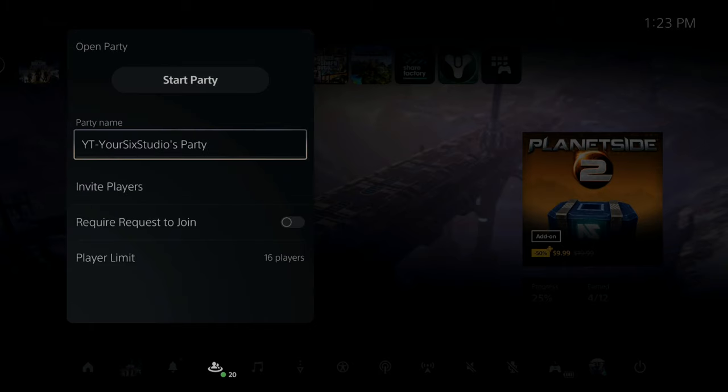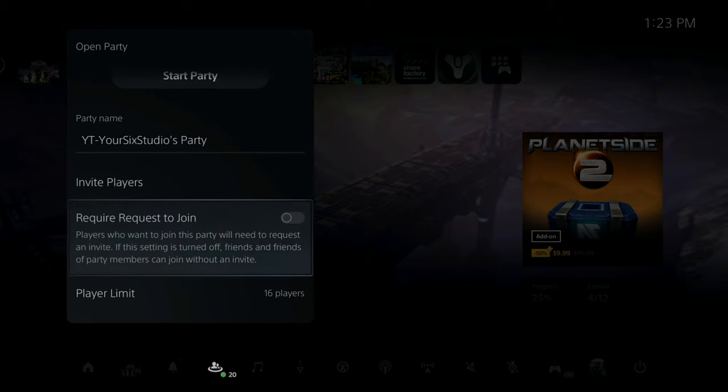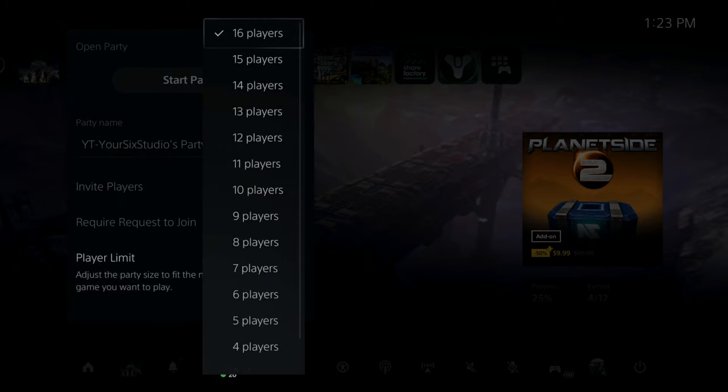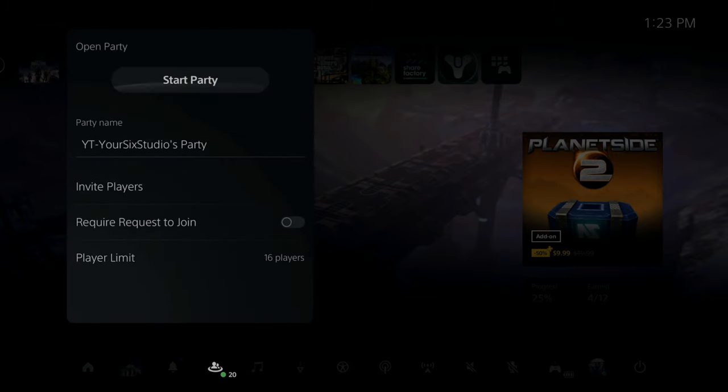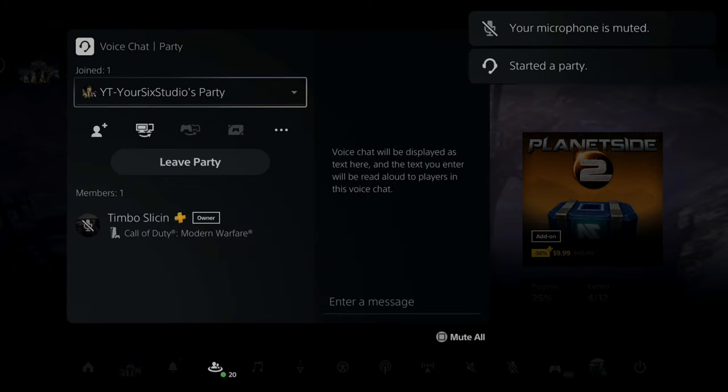Now we can change the name of the party like we used to. We can invite players. Then we have a new feature called request to join — players who want to join this party will need to request an invite. If this setting is turned off, friends of friends of party members can join without an invite. Now we have a party limit all the way up to 16 people. So now we can easily go to start party, and it will create the party just like it did before.